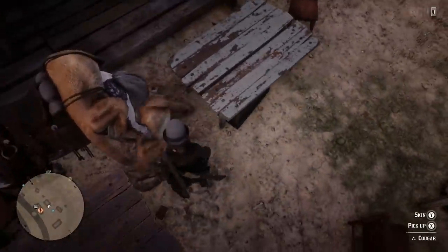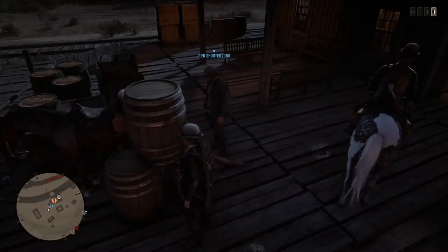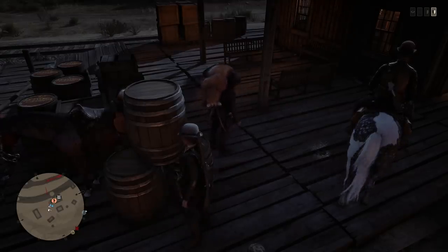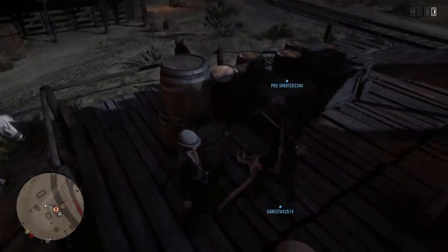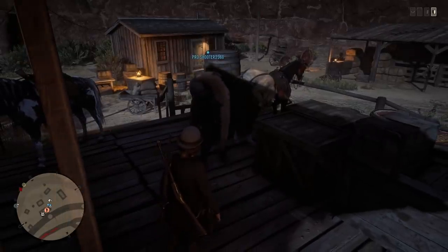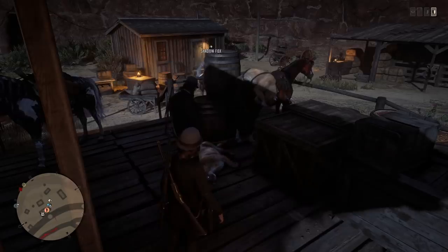You can see here that we're all kind of setting up at the platform — this was towards the beginning when we were testing the different areas around Benedict Point. I wanted to show you guys that you can do this with any horse, and it doesn't matter which horse you're putting it on, even if it's your friend's horse. There is going to be a little bit of a problem because the horse does kind of freak out when you put a cougar on your non-primary horse.